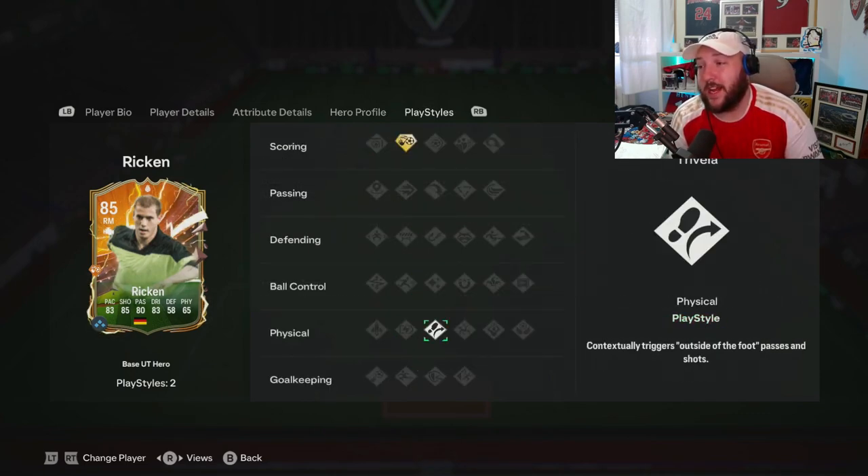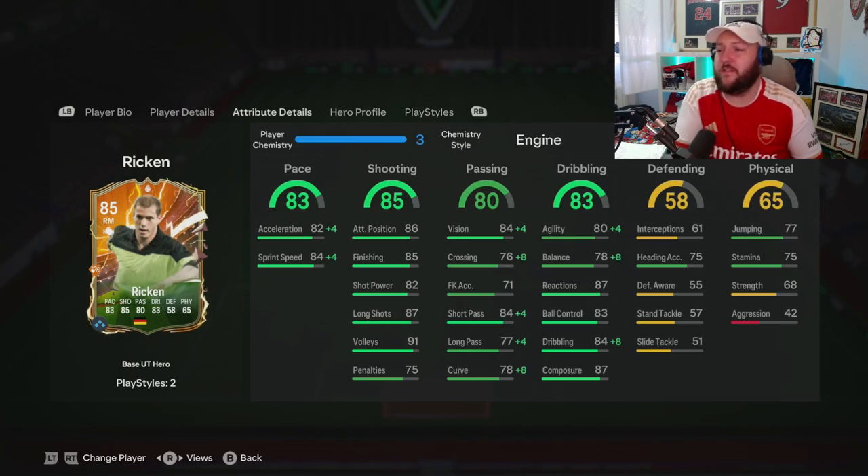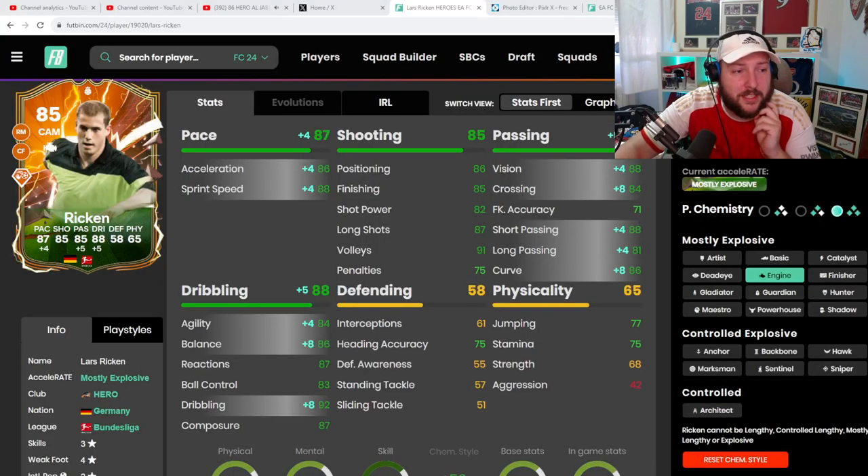In terms of play styles, this is where it really falls down — he's got Chip Shot Plus and Trivela. I like the Trivela, not a big fan of Chip Shot Plus. We've gone for an Engine chem style to maximize agility and balance as well as pace and a little bit of the passing. The role we're going to use him in is on the right-hand side, coming in a little bit deep at times and into the middle of the field to attack. He's definitely suited to play as a CAM, but I want to test him on that right-hand side to check out the Trivela and his crossing ability.